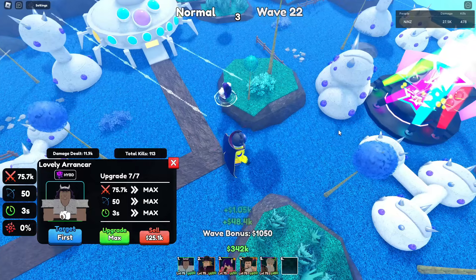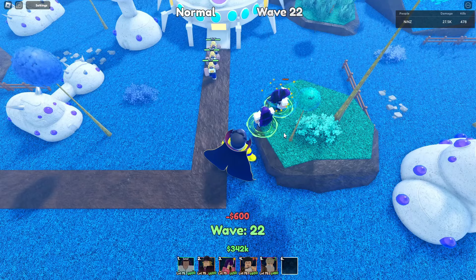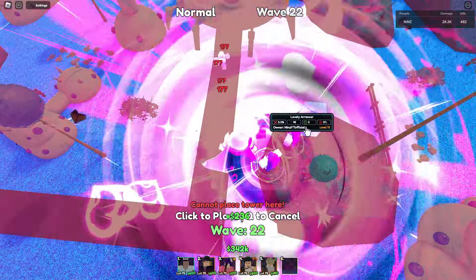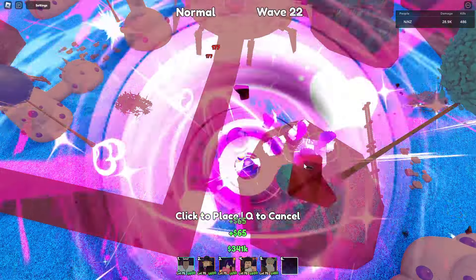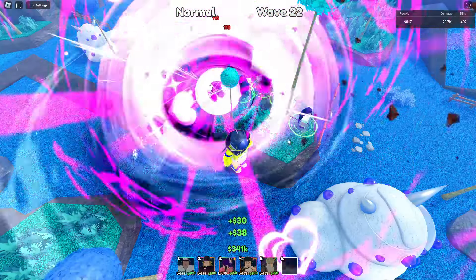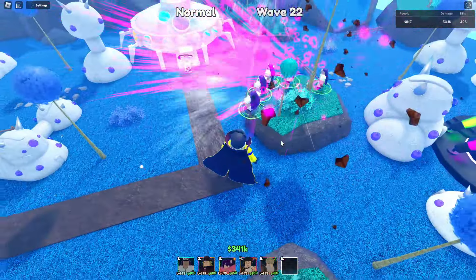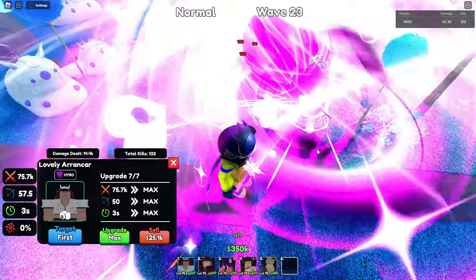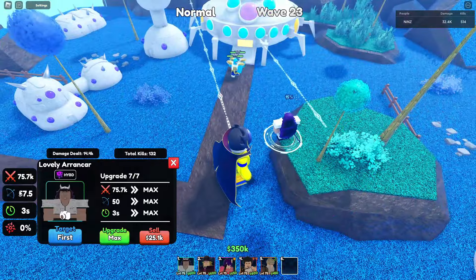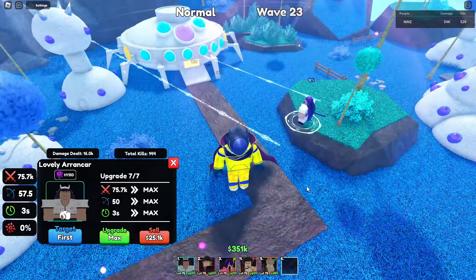I'm going to place them — how many Lovely Arancar can we place? One, two, three, four, five. We can only place five Lovely Arancar. With the idol buff, his range becomes 57.5. That's your Lovely Arancar from the portal!